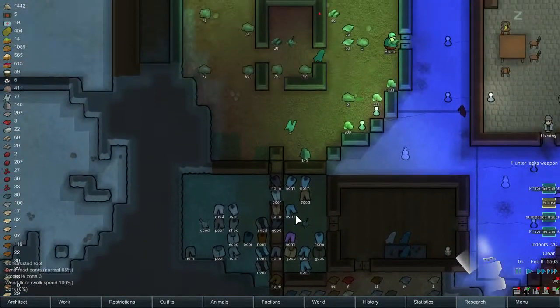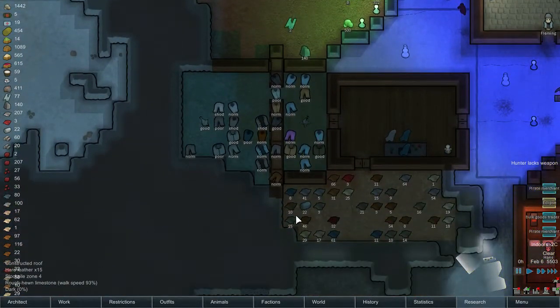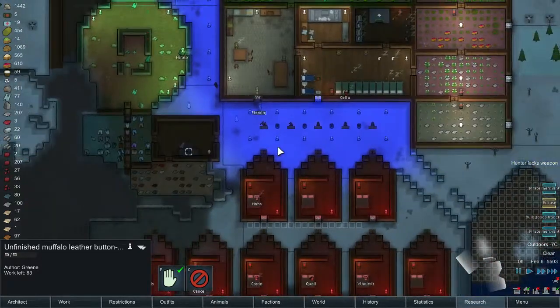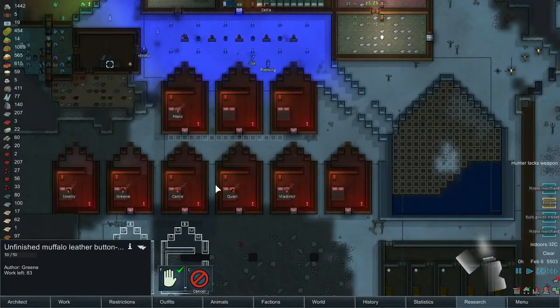How are we with the clothing? We don't have so many clothes — that's pretty bad. Fleming is working on two of them, and Green is working on some mufalo leather button jacket, I think.